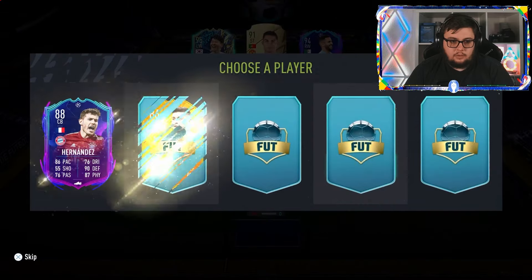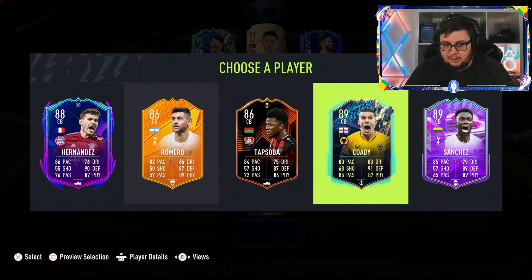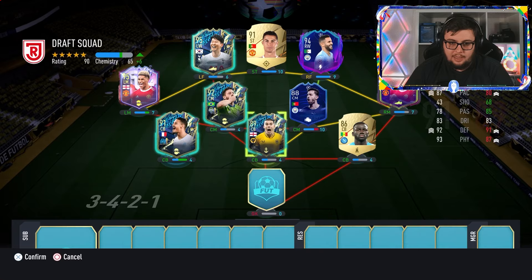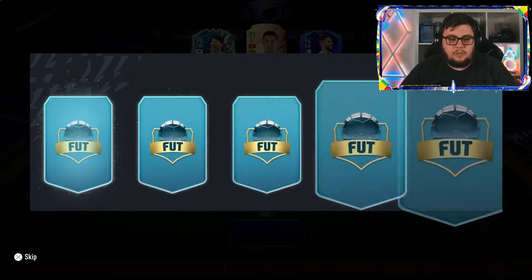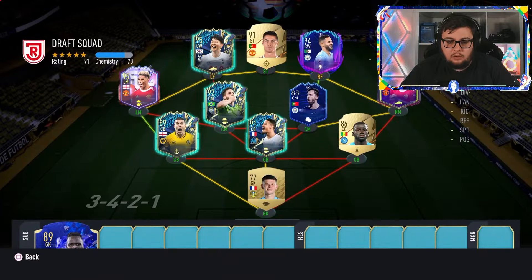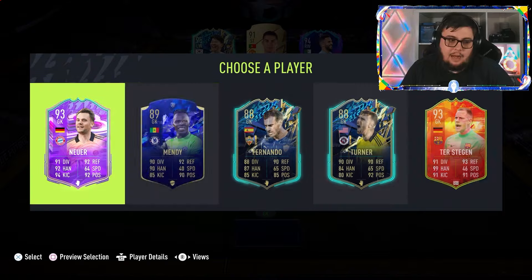Centre-backs — choosing between Cordy and Sanchez. I'll take Conor Cordy because he's English and gets more chem. Left centre-back we'll go with Saliba, back when he was on loan not at Arsenal. Then goalkeeper — let's go for subs first. That's a really good card and highly rated too. If I had a shapeshifter card — I'll risk it with Neuer over De Stegen.